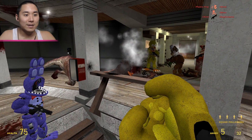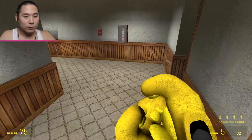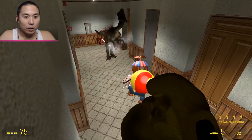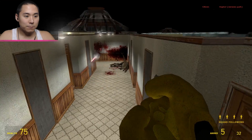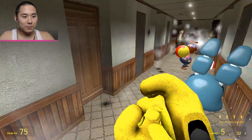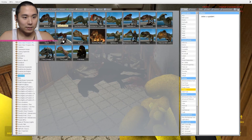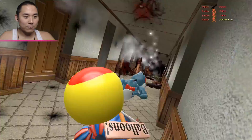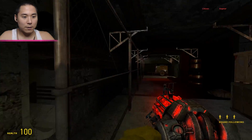Oh gosh, he's huge! Toy Freddy's dead — Toy Freddy is down guys! Nobody's really protecting down here. Let's see what happens if a raptor gets down here. Oh gosh — Balloon Boy took care of him no problem at all! Balloon Boy is a freaking boss — look at him protect the baby! Oh, I don't think these guys are even attacking though, which is kind of sad.